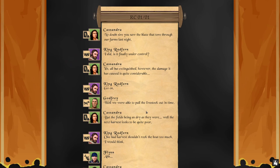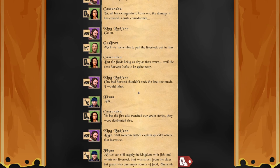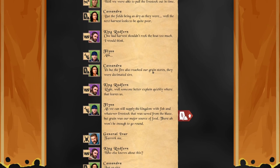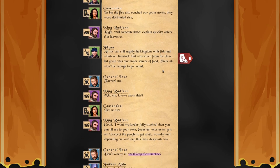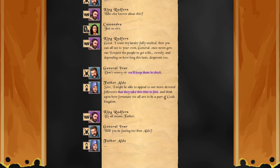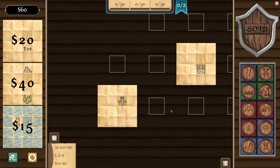Map complete — silver. I didn't do very well, did I? The blaze that tore through our farms last night is all but extinguished, however the damage is quite considerable. We were able to pull the livestock out in time, but the fields were dry — the next harvest looks to be quite poor. The fire also reached our grain stores — they were decimated. We can still supply the kingdom with fish and whatever livestock was saved, but grain was our major source of food. There won't be enough to go around. It seems we're going to want more food in the next run.